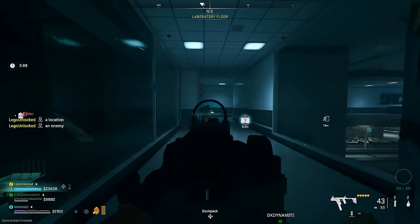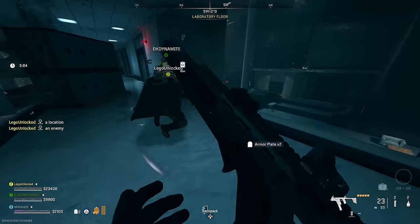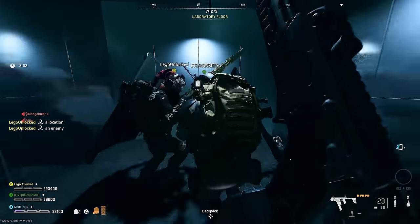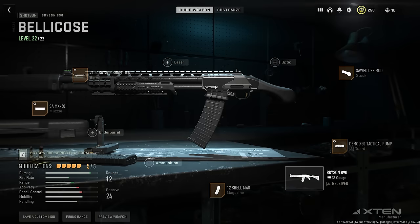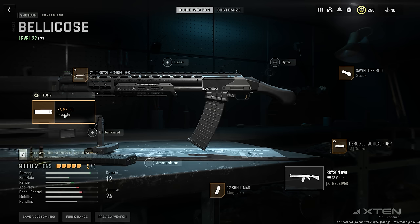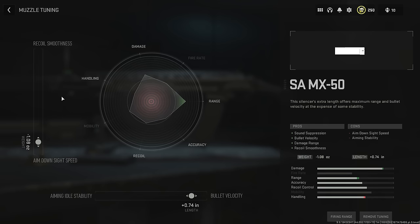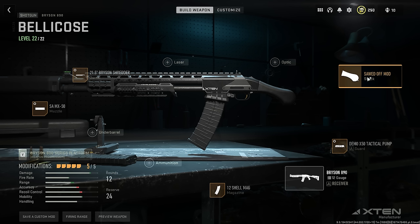Building 21 plays a lot differently to how you approach gunfights in Mazra, so your loadouts are going to be drastically different. The first weapon I recommend is the Bryson 890. This gun is incredible for taking out AI up close as well as close-quarters PvP engagements. You'll want the Bryson Shredder Barrel with this tuning, the SA MX-50 with this tuning, the 12-shell Mag, the Demo X-50 Tactical Guard with this tuning, and the Sword Off mod.